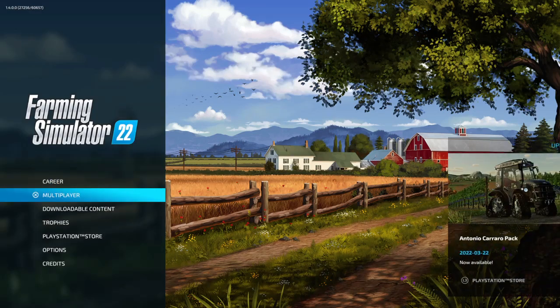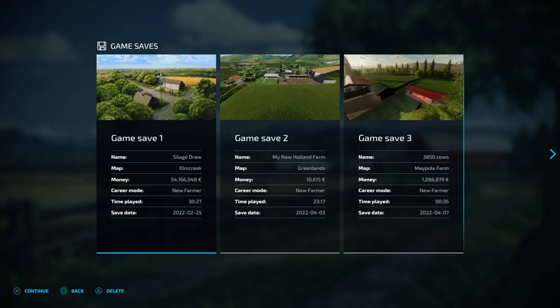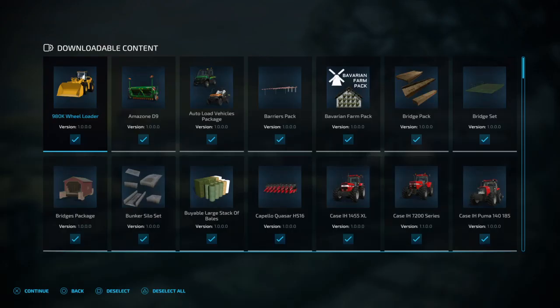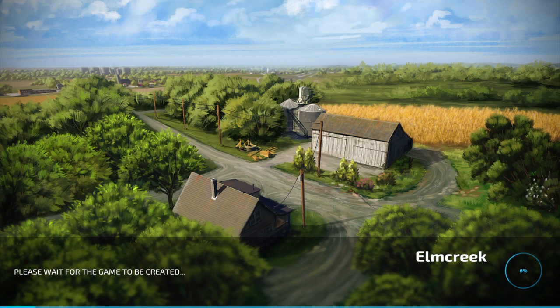Now what we're going to do is go to Multiplayer — see on the left there where it says Multiplayer? Go into Multiplayer. Now you're going to create a game. We're going to find our save slot — there is the save slot right there — and we're going to go into the save slot like that. So this is money hack / money glitch number one.